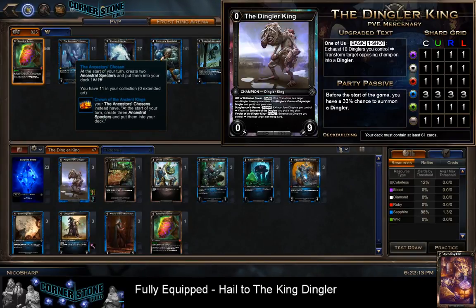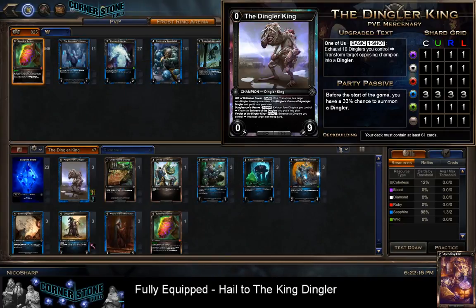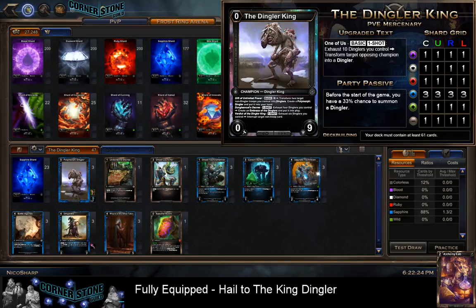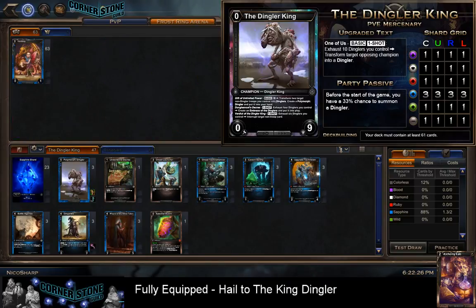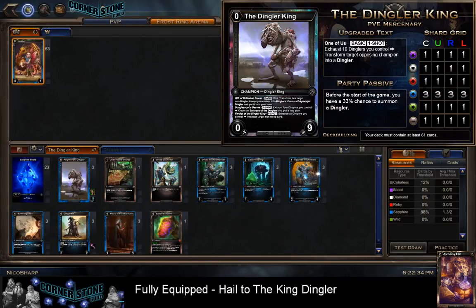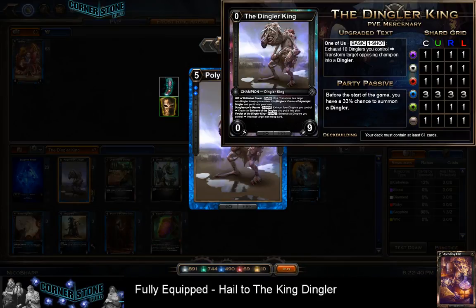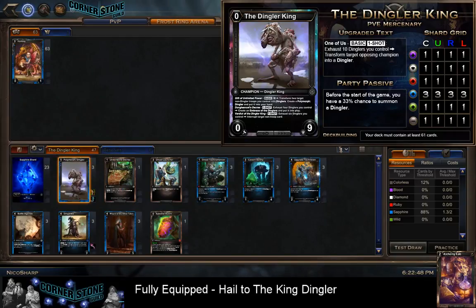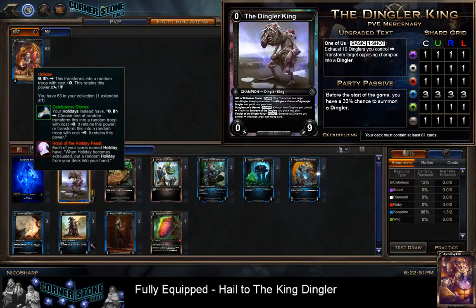The card Holiday is interesting, but her good equipment is her headpiece - the one that lets you get other Holidays from your deck or hand. We can't use that headpiece because we want to make Polymorph Dingler as great as possible. So we're not going to use this headpiece.